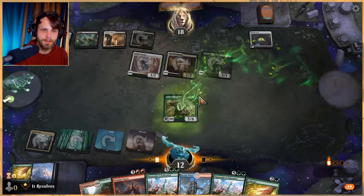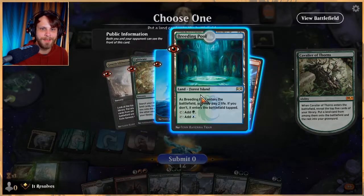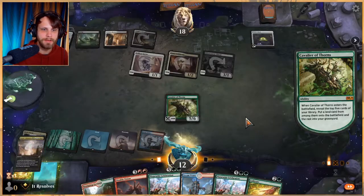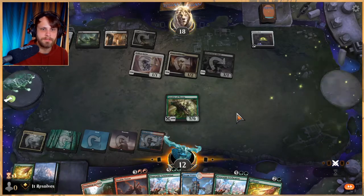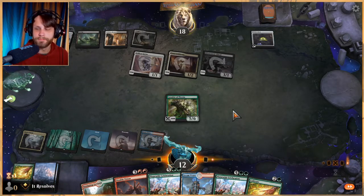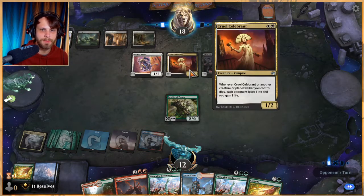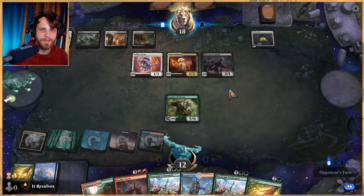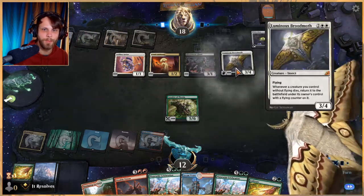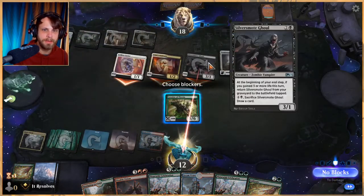Another Cultivate — let's play Cavalier first, which gives us a blocker, and then next turn we have the most options because we have an extra land on the field. Assuming we hit a land in the top five — look, a land in the top five! We'll get a Steam Vents, it can enter tapped, that's fine. Now we at least have a blocker, which is the important thing here.